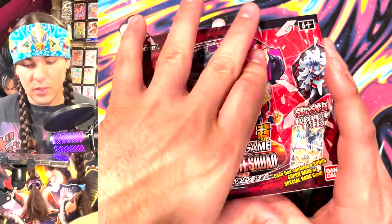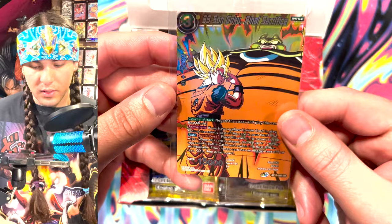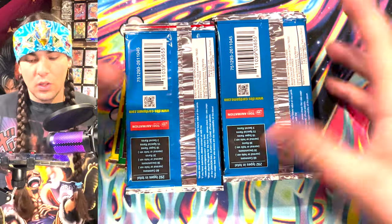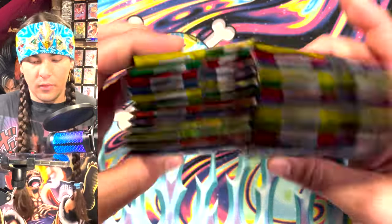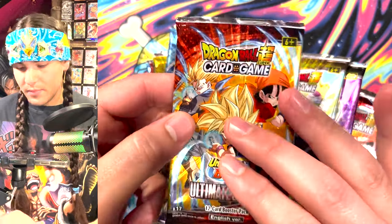Let's see what kind of box topper we got here — oh yeah, this is the Goku box topper. That's a good one; the SPR looks really good. All right, of course we got a blessing — a blessing with squad blossom.